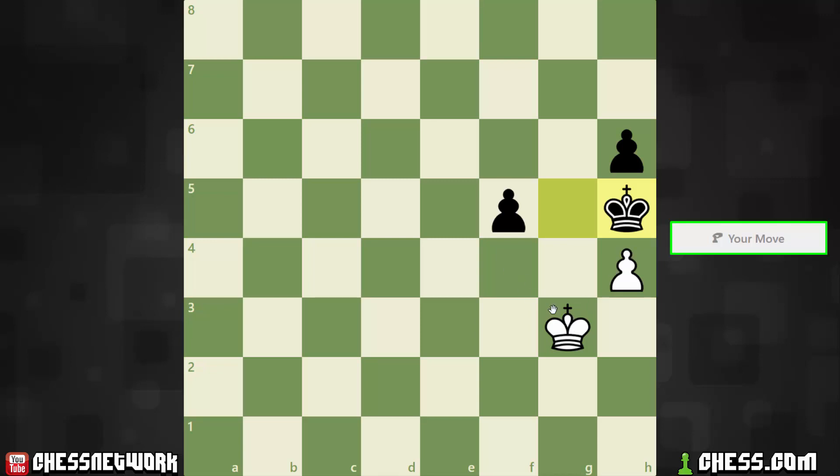Let's just go direct and test this variation out first. King to f4, King takes pawn, King takes pawn. If they push, then we just go here. If the King goes to h3, we'll just approach this pawn and hunt him down. So King f4, King takes pawn, King takes pawn — if they push the pawn we go to f4, if they move the King to the third rank we approach the pawn and win it next.